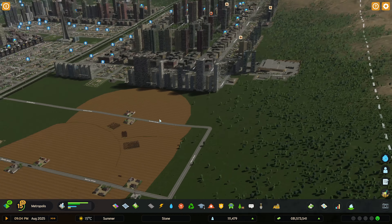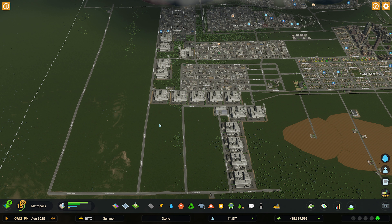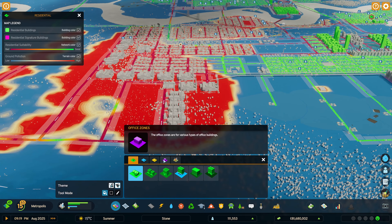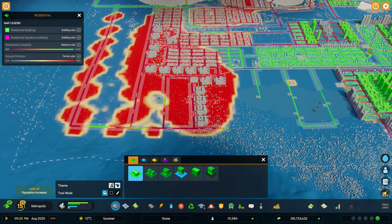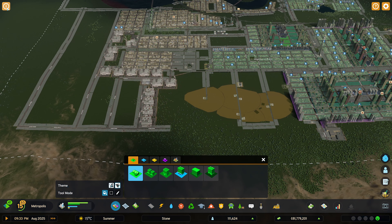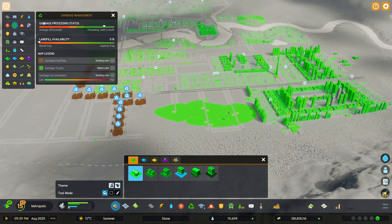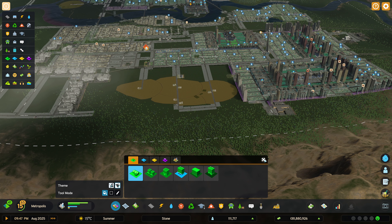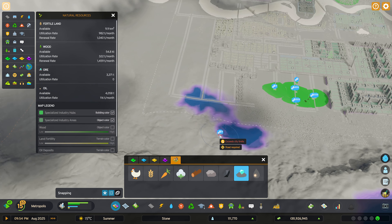There's our beautiful city. It wants more expansions but I'd probably be better off putting more industry in first. The residential suitability over here is apparently not suitable at all - the pollution is going to be there for ages from the dump. Hopefully our dump is doing fine. Maybe next episode I'll put the budget back to 100 instead of 150. Let's go into the specialized industry - ore mining is something I haven't touched yet.